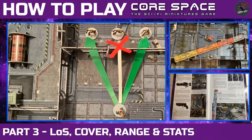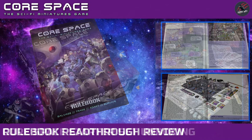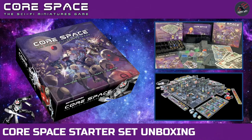That brings us to the end of all the key concepts, so come and join me for the next video where we can get started setting up the game. Everything we go through in this how-to-play Core Space video series is taken from the Core Space rulebook, and you can buy this separately or find it as part of the Core Space starter set. I can highly recommend it — I've done a video where I unboxed all the contents and went through it in loads of detail so you can see exactly what's included.